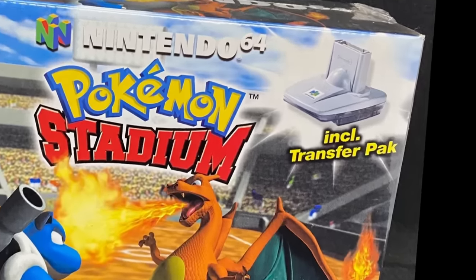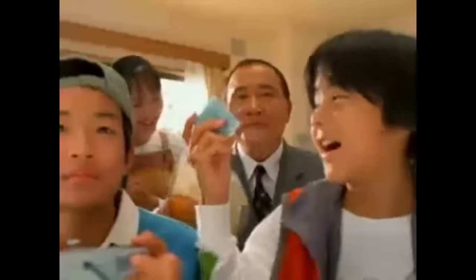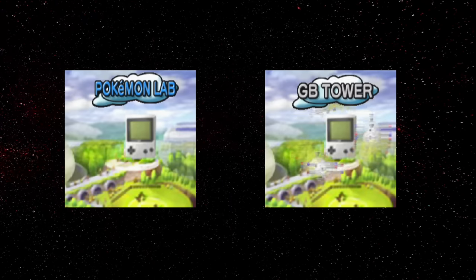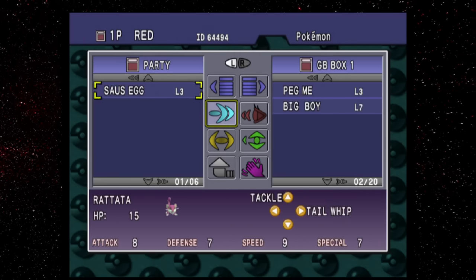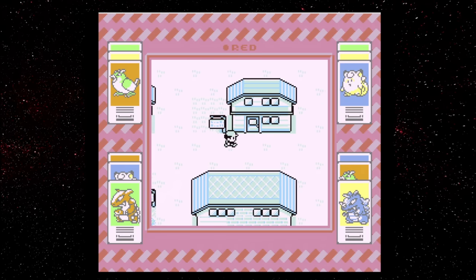Bundled with the game was a peripheral called the Transfer Pack, which would plug into your controller and had a slot for inserting a Game Boy or Game Boy Color cartridge. The Transfer Pack gives you access to the PokeLab and the GB Tower, with the former letting you transfer Pokemon back and forth between the inserted Game Boy game and Pokemon Stadium, and the latter being a full-on emulator for Game Boy and Game Boy Color games.